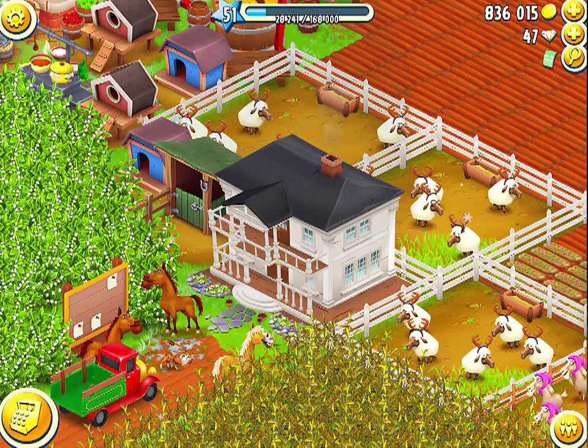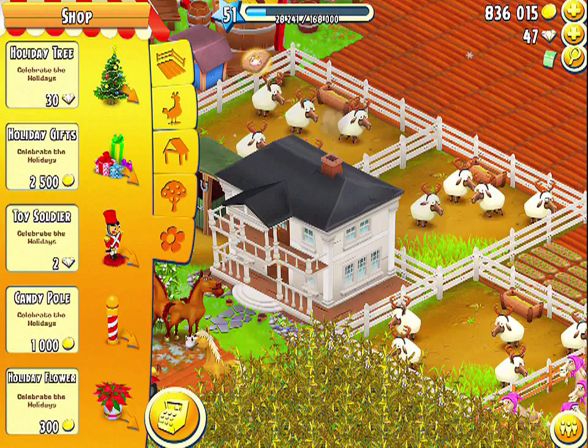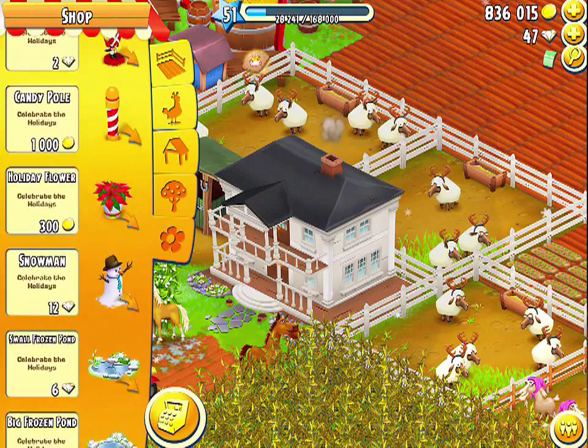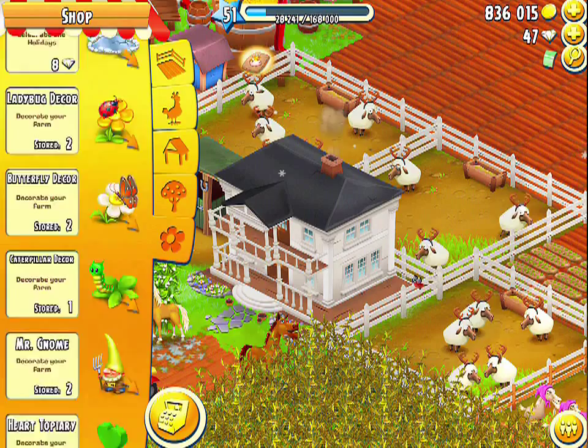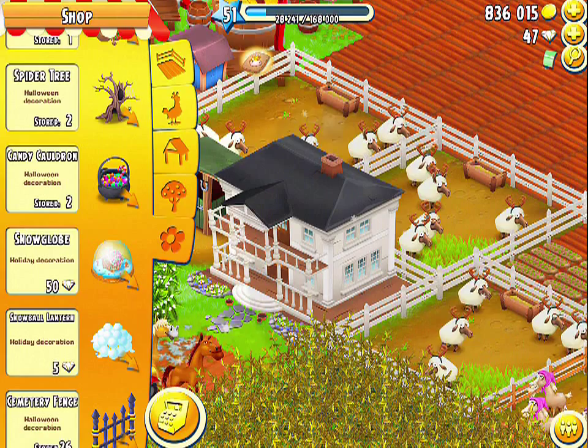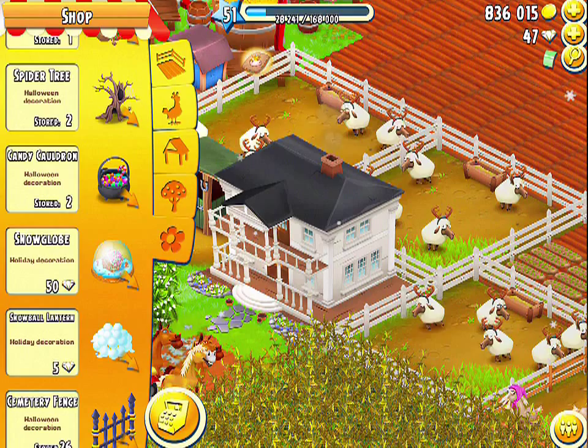To start things off, one of the first new things that they added is 10 new decorations. We have the holiday tree, which is 30 diamonds, holiday gift, which is 2,500 coins, toy soldier, candy pole, holiday flowers, snowman, small frozen pond, big frozen pond, and as we scroll down here we also have the snow globe and the snowball lantern, which are the 10 new decorations that are available for a limited time.